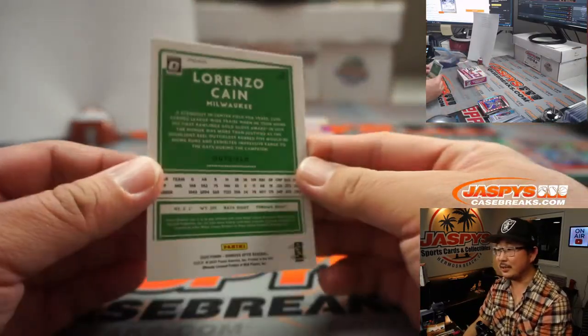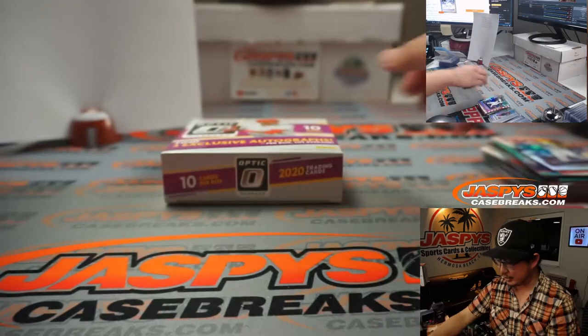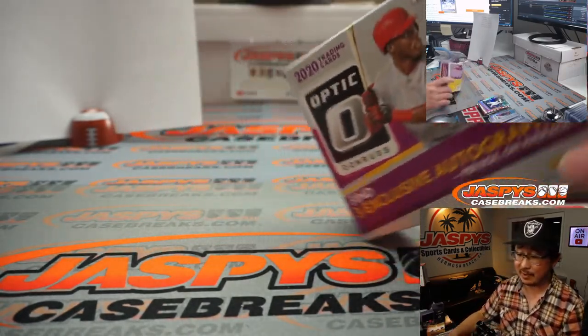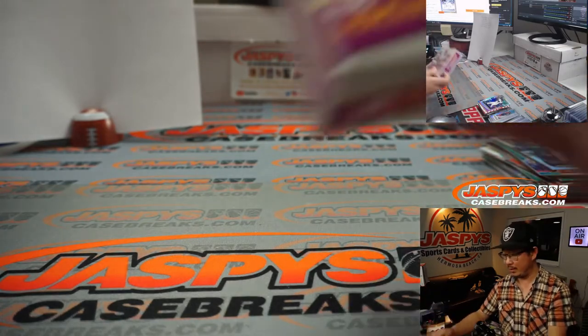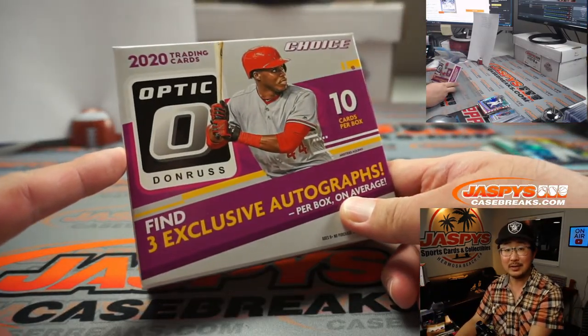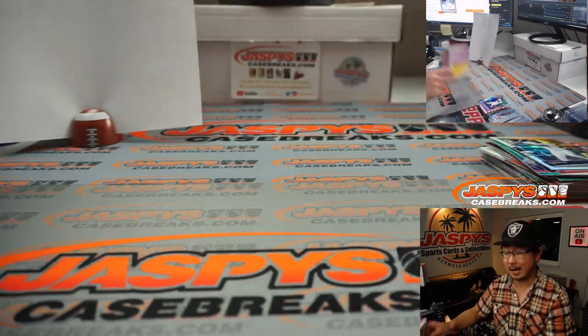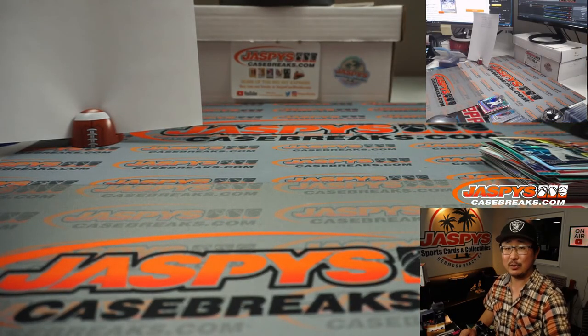And there's Lorenzo Cain. There you have it, ladies and gentlemen — I'm Joe for jazbeescasebreaks.com. Thanks for watching, thanks for breaking with us. That was the random division break number one of 2020 Panini Donruss Optic Baseball — three autographs a box, 15 autographs a break. Not too bad. Check it out. We'll see you next time on jazbeescasebreaks.com. Bye-bye.